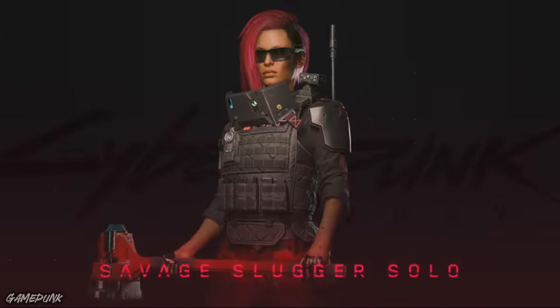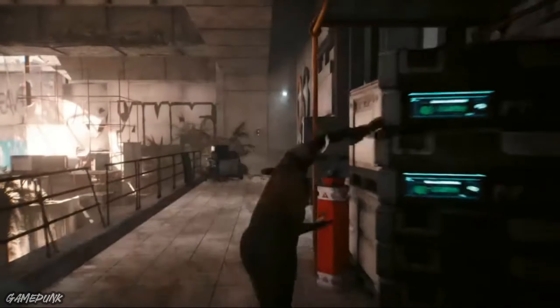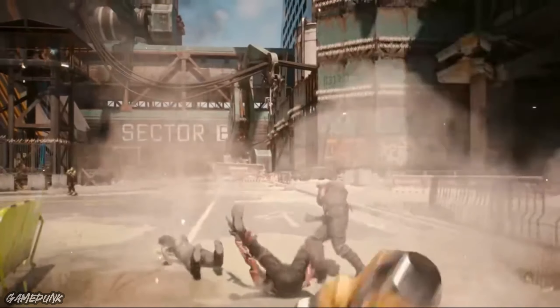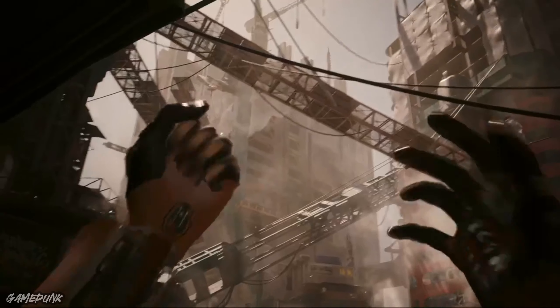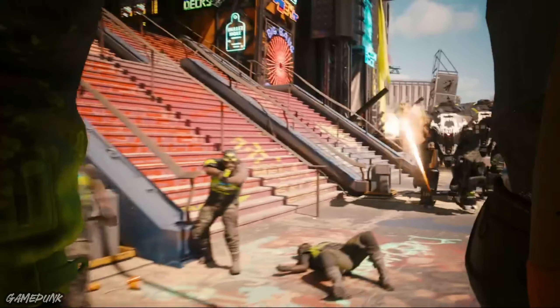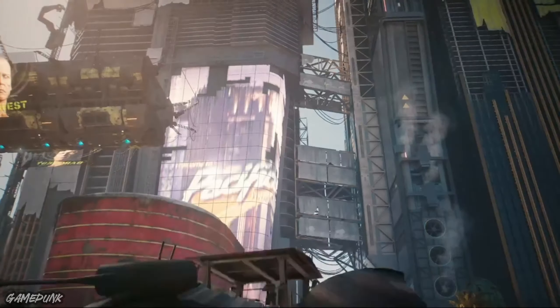Number 3: The Savage Slugger Solo Build. When it comes to Cyberpunk 2077, there are certain players who want to get down and dirty with their opponents and fight them face to face. This build is perfect for that, as it is heavily aimed at players who want to get close and personal with their opponents, emphasizing the use of heavy weapons like hammers to rush at and pulverize enemies. There will also be a quake perk that allows players to crush their enemies beneath their boots, or pick their enemies up and launch them at other enemies, turning even your opponents into your weapons.